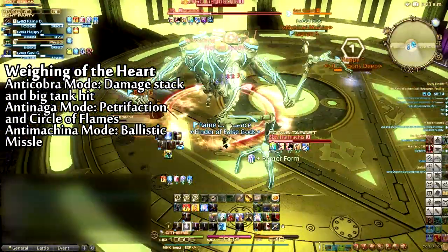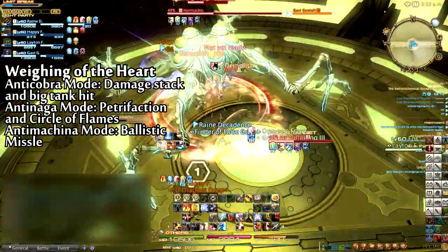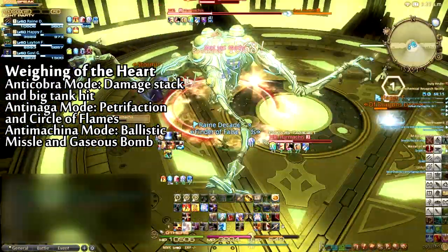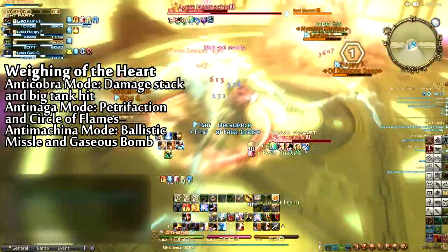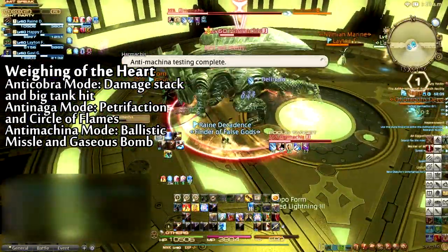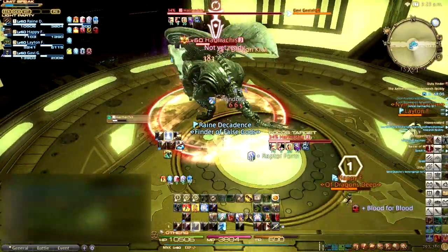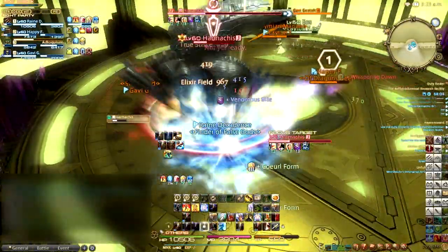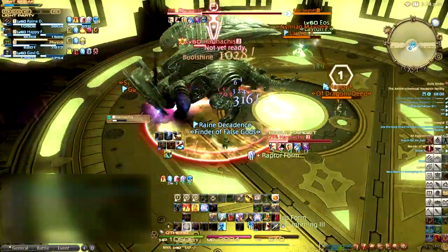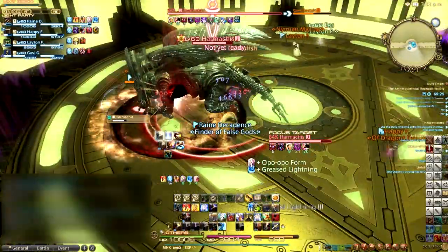Your day to do ballistics has finally come. In this form, Harmachis will also mark a player with Gaseous Bomb. Similar to Turn 8, players should stack up on the marked player to split the damage of this attack. Once its Anti-Machina testing is complete, Harmachis will once again revert to its Sphinx form. It will continue to rotate between these three forms until it is defeated. In its Sphinx form, Harmachis has a few other abilities it can cast.